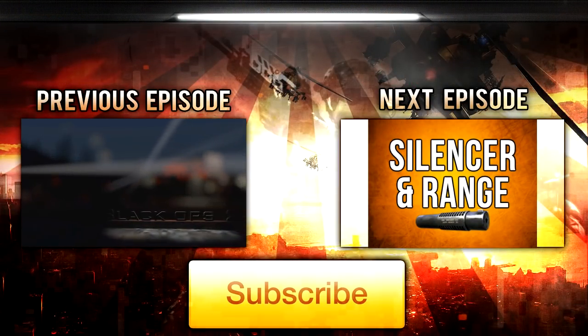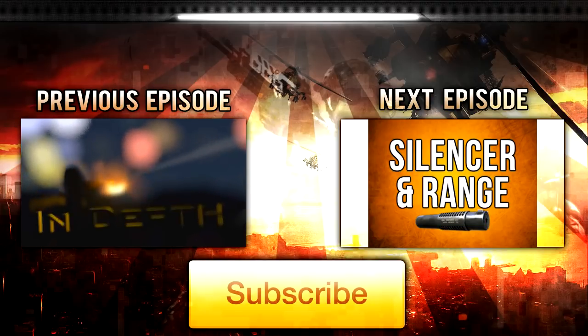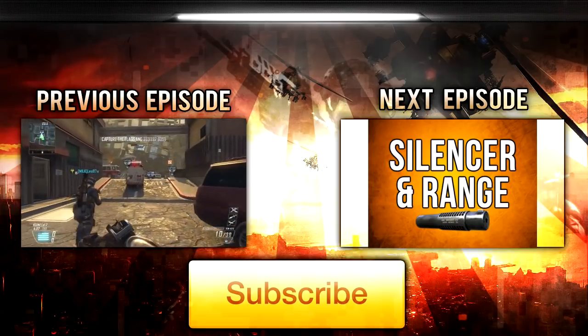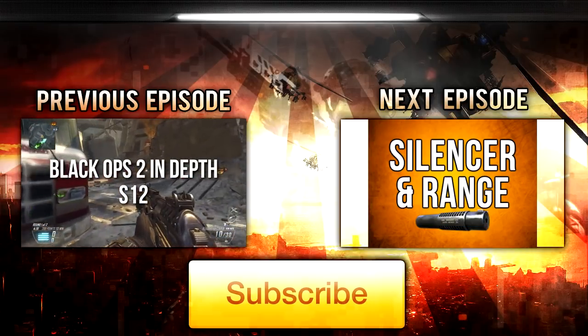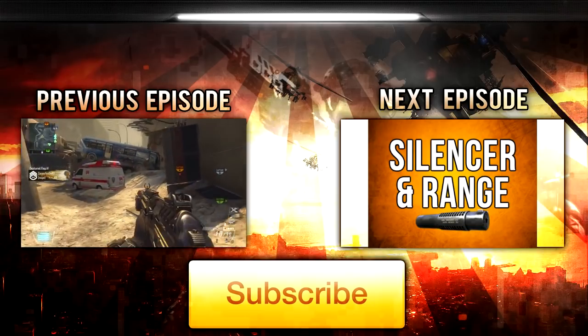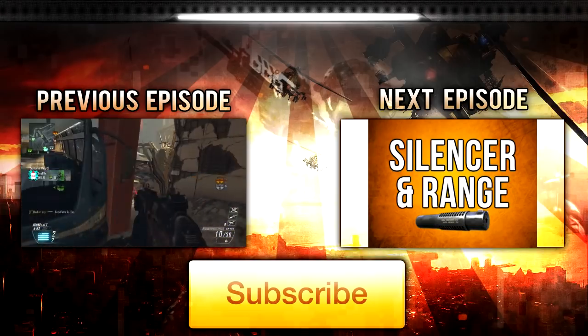That's all for this episode — I hope you enjoyed it and learned something useful. If you'd like to check out my previous episode about the S12 shotgun, click the box on the left. If you want my next episode about the silencer and range, click the box on the right when that's live — that one's going to be interesting. I found out some things about the Black Ops 2 silencer that are different from other silencers. As always, if you enjoyed the content, don't forget to like, favorite, subscribe, and do all those YouTube things. Drifter out.